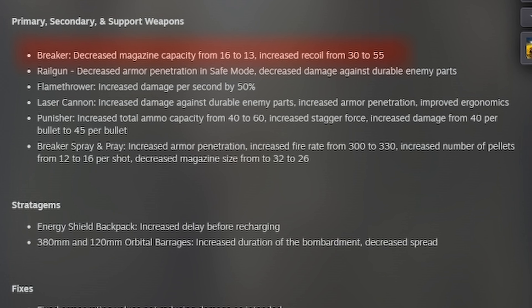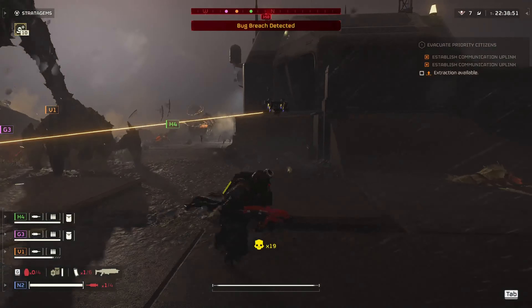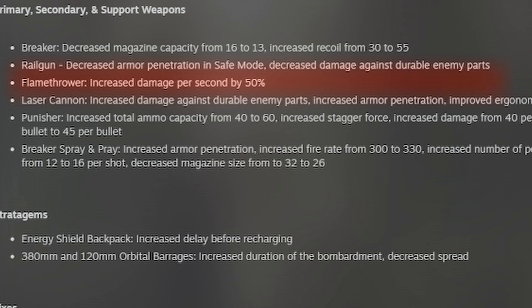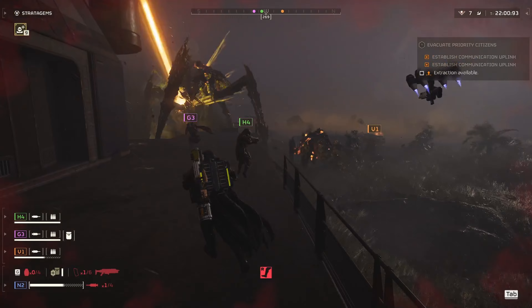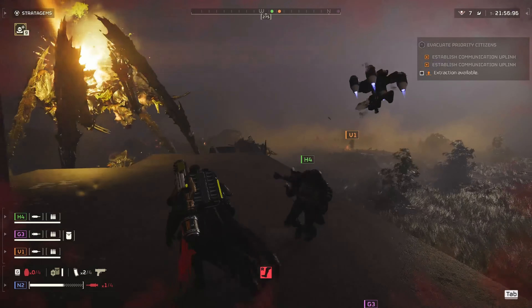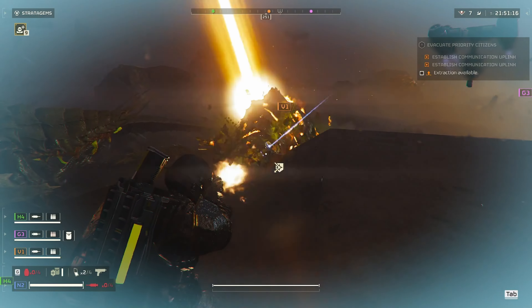The Breaker got a decreased mag capacity and increased recoil. The Railgun got decreased armor penetration in safe mode and decreased damage against durable enemies. The Flamethrower got a DPS buff of about 50%. The Laser Cannon got increased damage against durable enemy parts, better armor pen, and improved ergonomics. The Punisher got increased capacity, better stagger force, and better damage per bullet. The Breaker Spray and Prey got an increased fire rate, increased pellets, and decreased mag size.